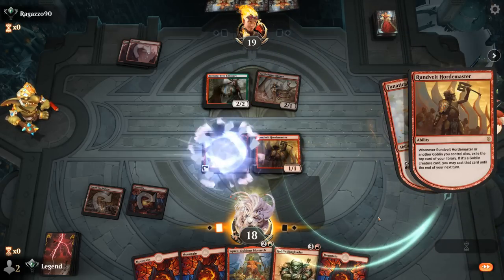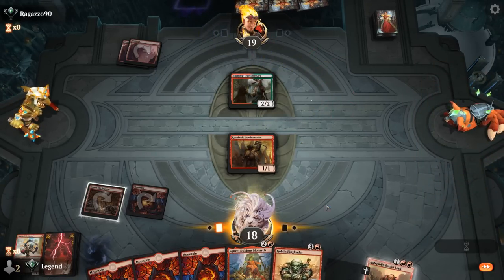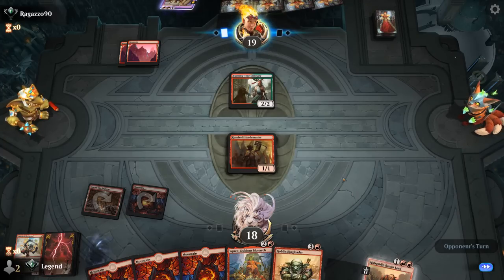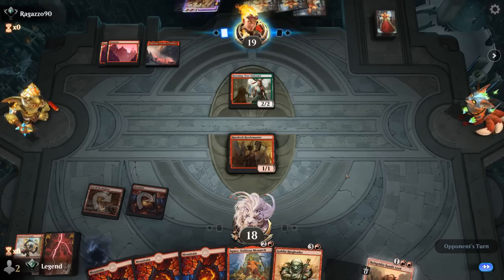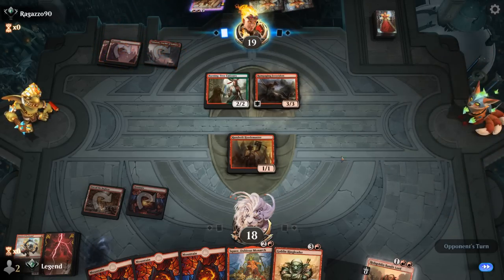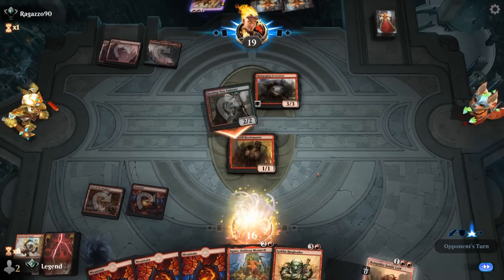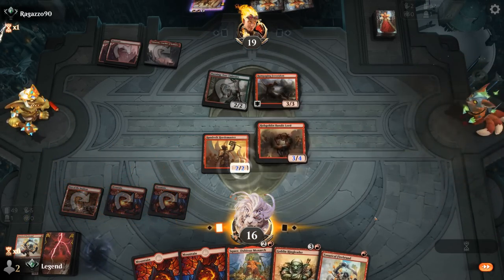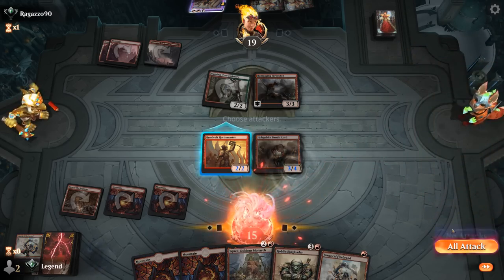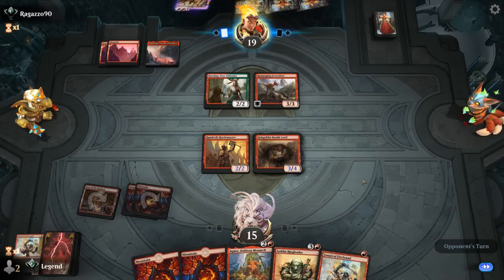We just want to prolong the game as much as possible when holding Ringleader, instead of trying to outrace the red aggro deck which can do a better job. We can play Bandit Lord next turn. A Rampaging Ferocidon can be pretty scary too. For now, play Bandit Lord and pass, hoping there's no Embercleave in our future.